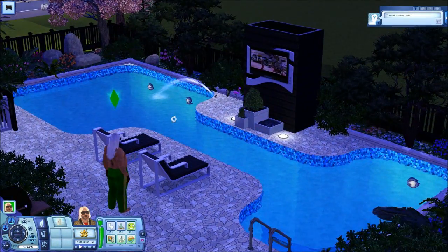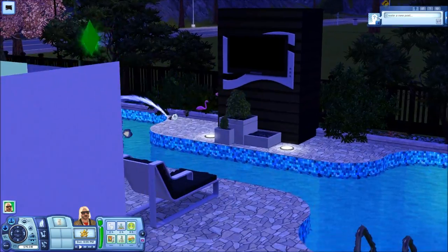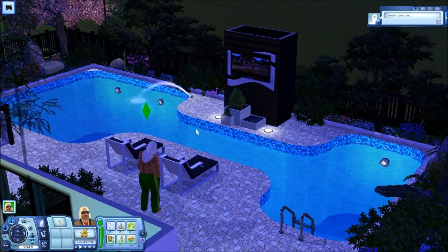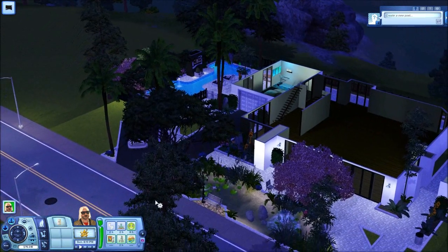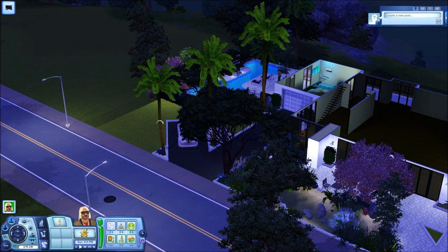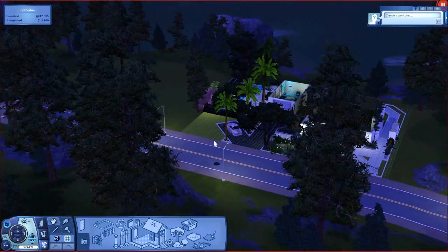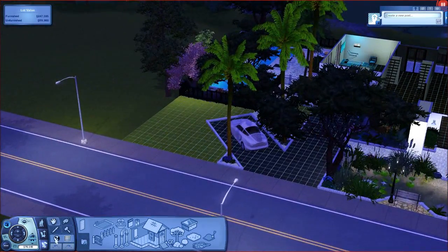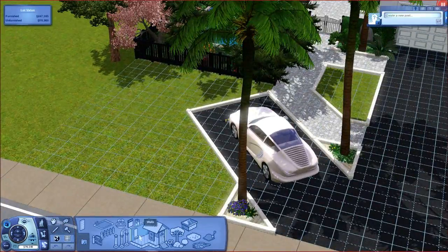Welcome back to episode 11 of Keralis Bush's house. He was watching and he's so happy! Last episode we finished off the pond. This episode we will do the guest house — the guest house will actually be something Keralis will use because his house is far from done.